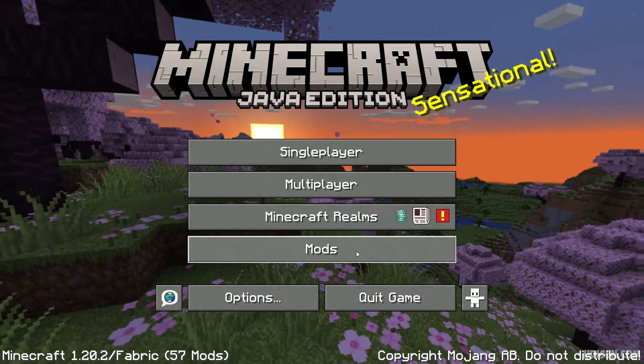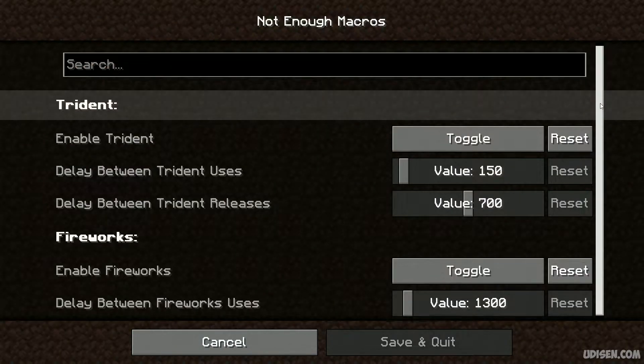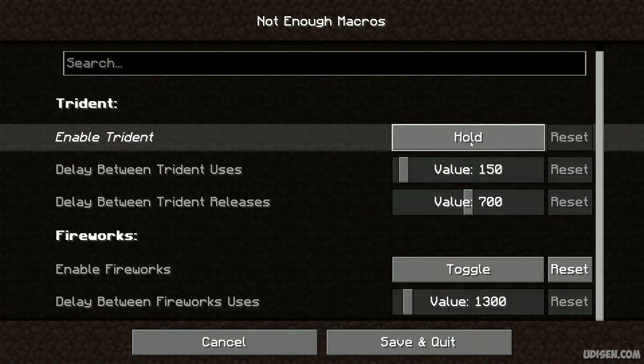Go to the main menu, press mods, choose the macros configuration, and find the settings. By default it is set to hold, which means when you activate the macro button, it activates the Trident only one time and you must hold the button on your keyboard if you want to move forward with your Trident.